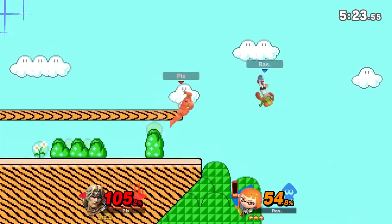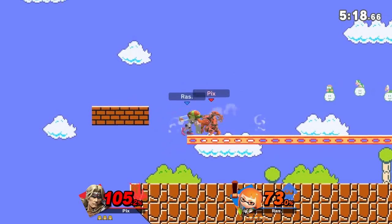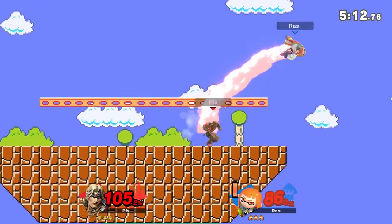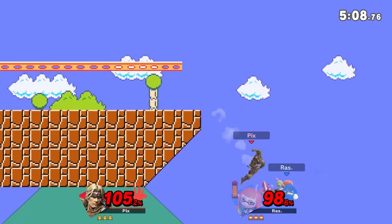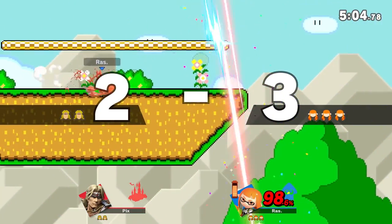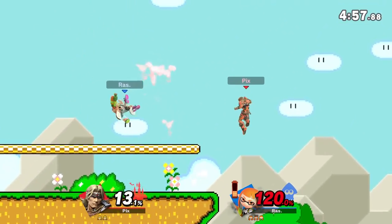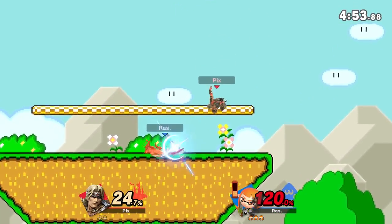Back throw — trying to get a cheesy KO because I'm so far behind. You can actually combo cross into up air if you know the positioning. The opponent is camping under the ledge to get more percent. My opponent answered with a fair — that was really smart actually, very good read.